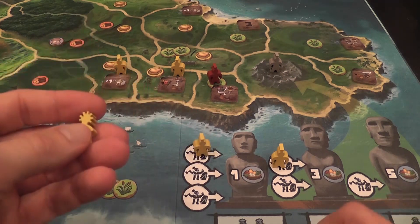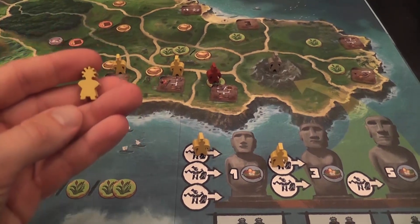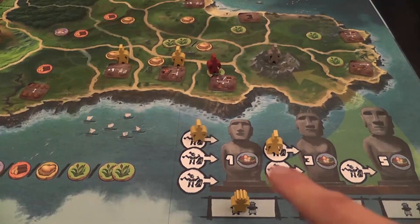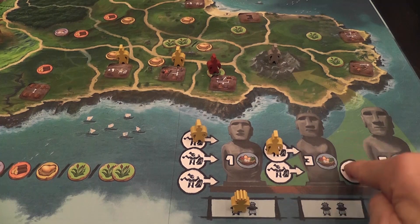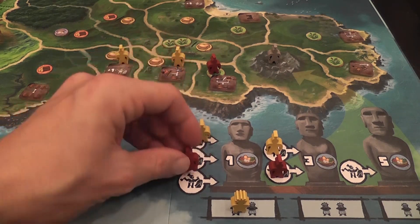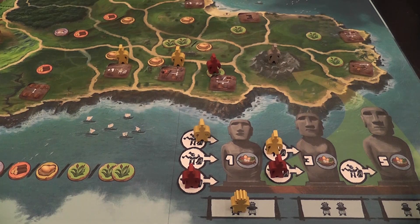For example, you don't start with the chief — you have to get it using one of your upgrades. But when you do have it, the chief is placed in one of these locations and counts as a sculptor. You can see there are three levels of sculptures: small, medium, and large. These spaces can only have one sculpture each, so for example I could put a sculpture there and maybe a sculpture there, but not two in the same spot — there is a limited amount of spots. Also, the side I'm showing you is the one for two players; the other side of the board is for three or four players.